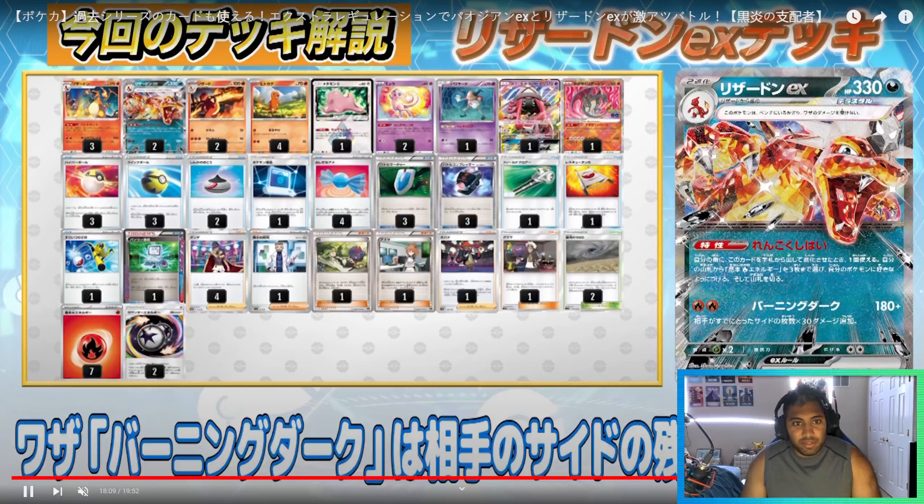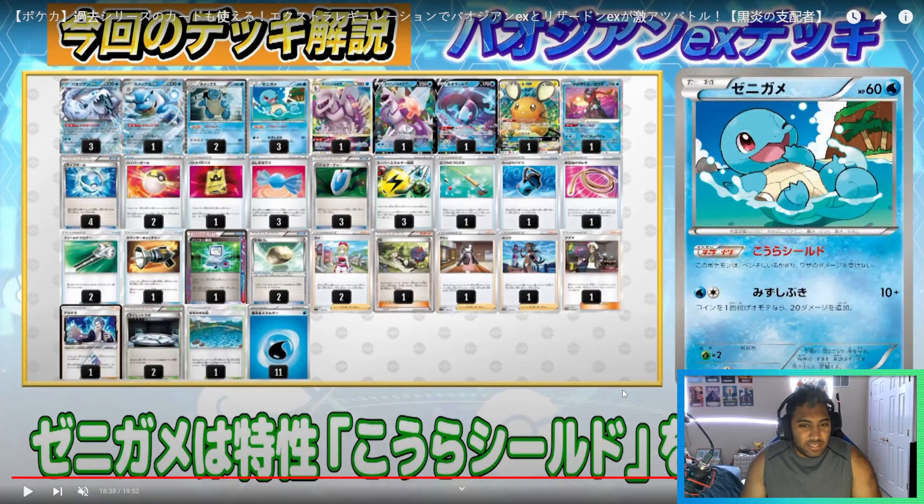This list with one Guzma makes sense, two Irida makes sense. One N and one Marnie — why are there so few draw supporters? Cyrus Prism you can't compress with. Silent Lab and one Brooklet Hill — my guy opened the one Brooklet. One-one Palkia to Dene. One Capacious Bucket — we probably need a second to find our waters when we need them off the Blastoise, because Irida plus Capacious is probably a really good combination. I don't know if Nessa is necessarily needed in a lot of situations. Counter Catcher does make sense. A lot of these cards do make sense, however there is a lot of work to be done in Expanded.